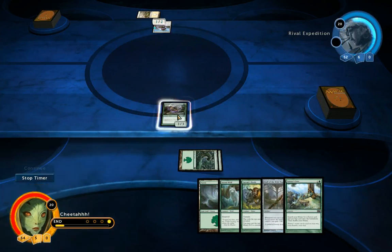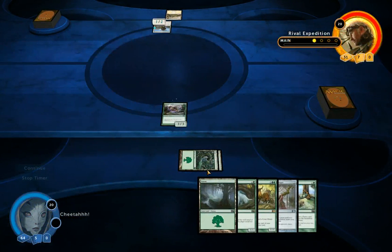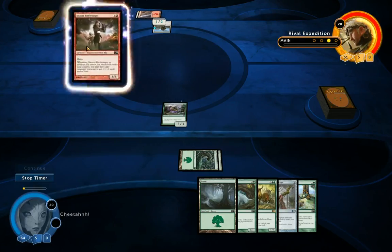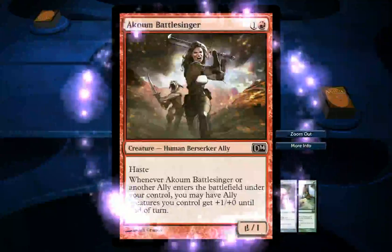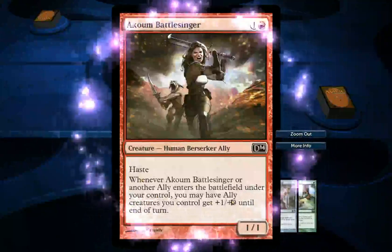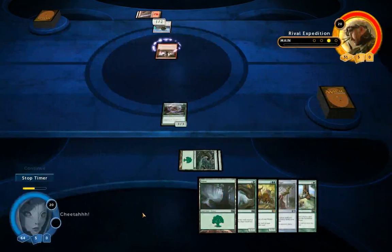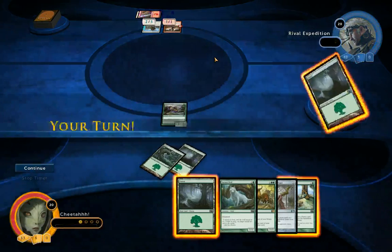So for now I'll play this one, Galonian Tasker. It's a really good creature — only 2 mana for a 3/3. He's not going to be able to attack. Let's see what he has next: Akum Battlesinger, 2 mana, Haste, 1/1. But whenever Akum Battlesinger or another ally enters the battlefield that you control, you may have ally creatures you control get +1/+1 until end of turn. So it's a temporary buff for all allied creatures.